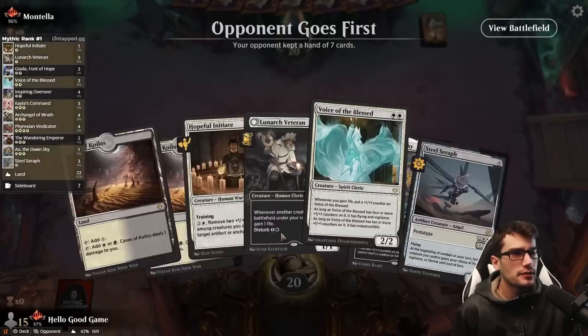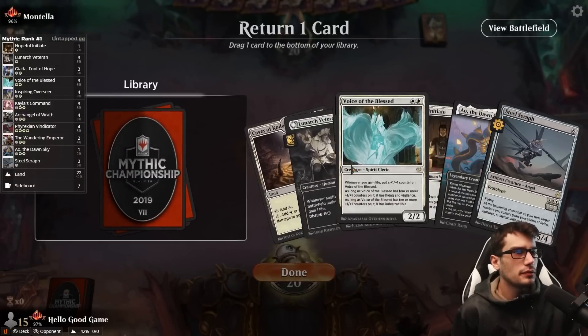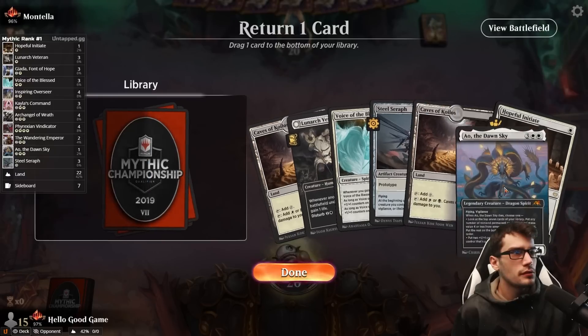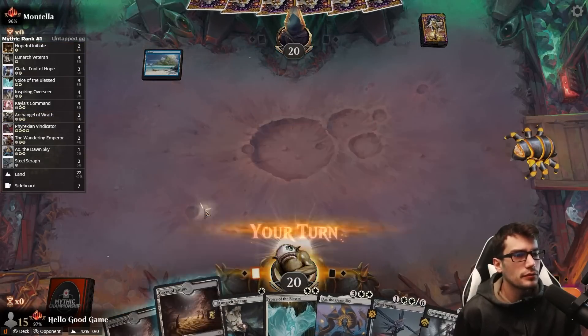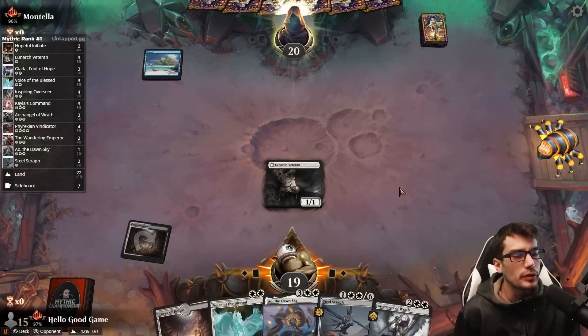Looking for better land — this is it. Keep, keep, keep. Let's toss Ale. While we keep Ale, toss the Initiate. That gives us something to build into, even without any land. That's fine, don't worry about it.